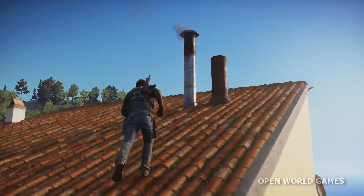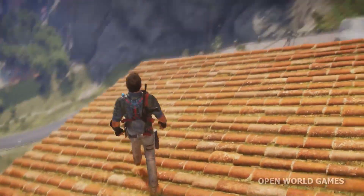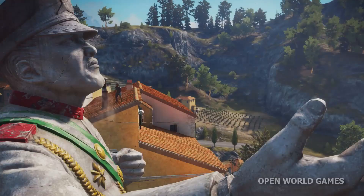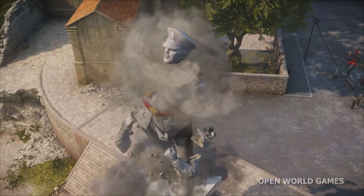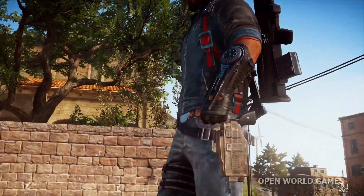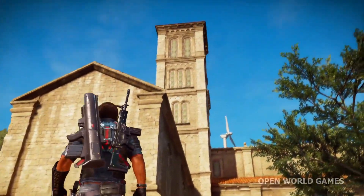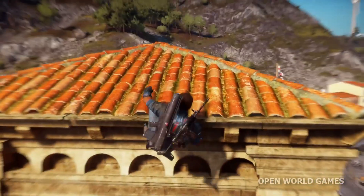It can all start with toppling one of the classic symbols of General Di Rivello's rule. Here we'll see Rico using the physics of the world and his new multi-tethers to force Di Rivello's statue into inflicting damage upon itself. With the statue destroyed and Di Rivello's tyrannous grip on the town of Alba no longer quite so tight, let's have a look at Rico's new upgraded grapple.